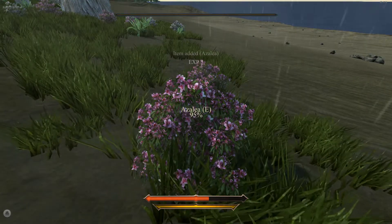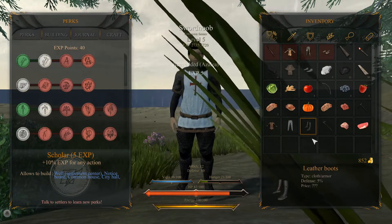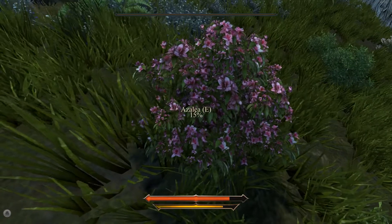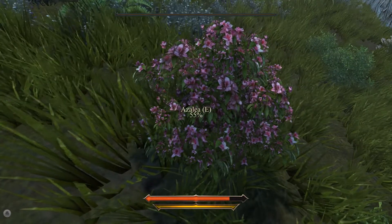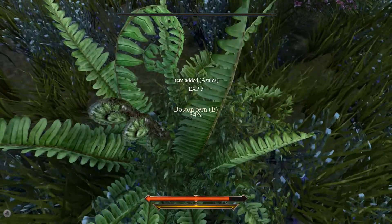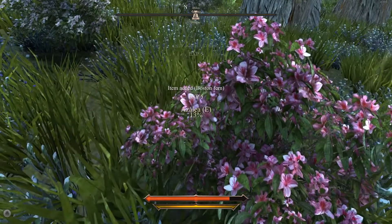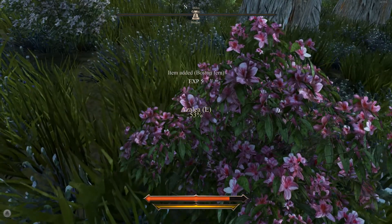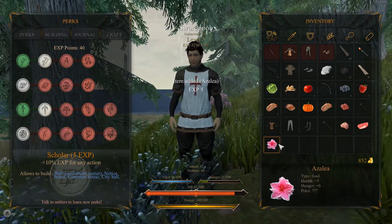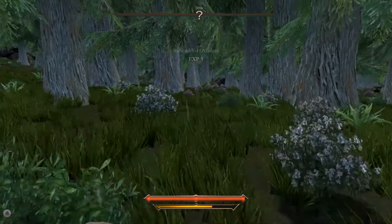The other option is to get the herbalism skill - or medicine - whatever the one is which allows you to make medicine. That skill tree also has the quicker picking thing for these plants, so that's also a good thing since they are so crucial. That's Brugae, but we are heading for the other place. It's over there, not that far away.